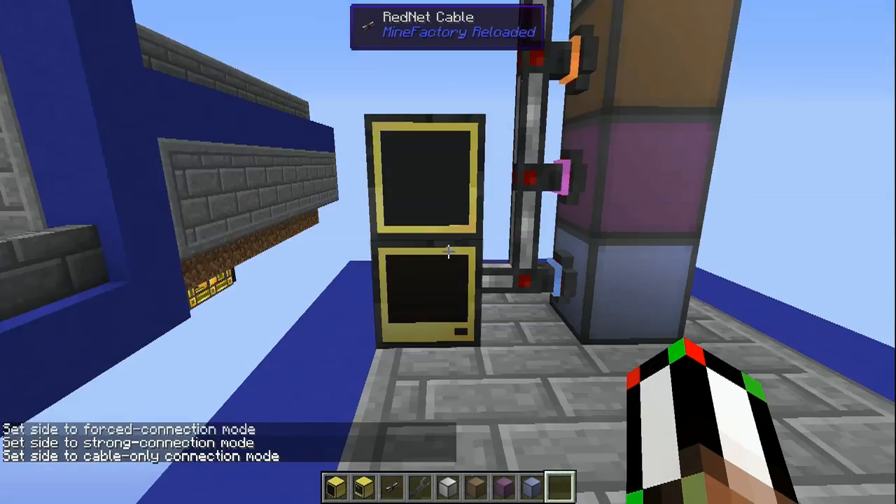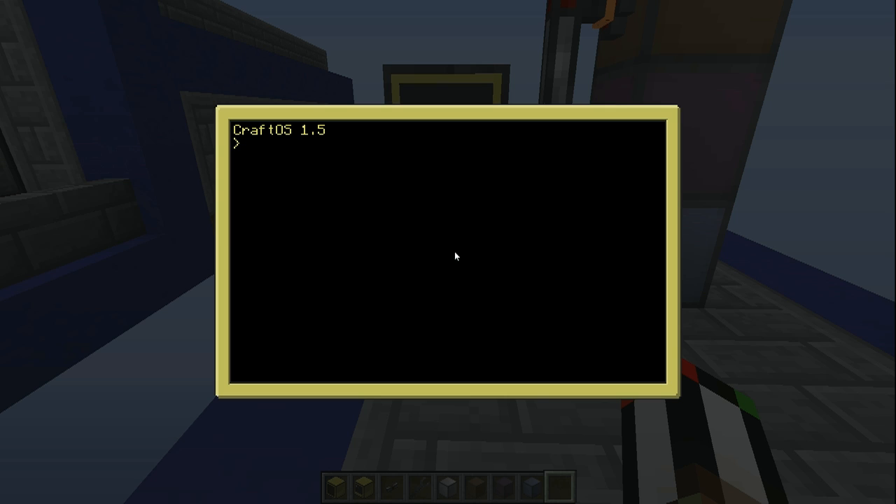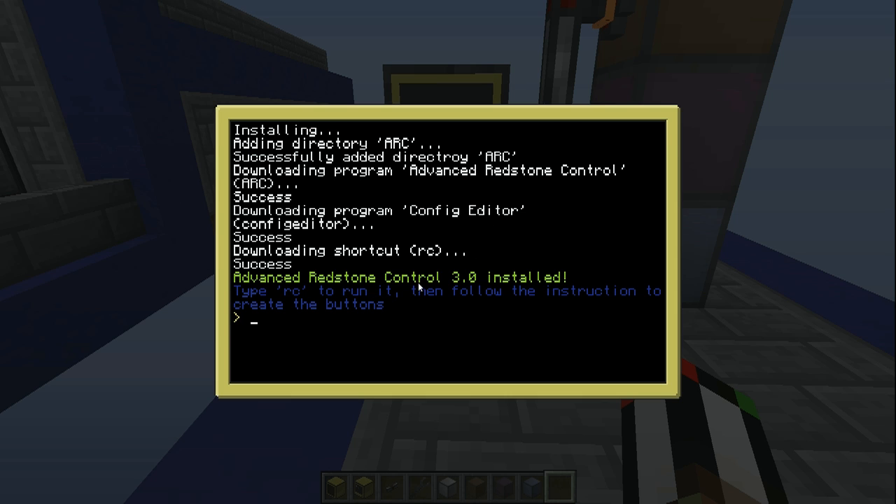Once you have all your stuff set up, then turn on your computer and type in the following: pastebin get, the code in the description, and then a name. I'm going to call it 'installer'. That's because this downloads the installer for the program, not the actual program itself. After the program has been installed, if you want, you can just type 'delete' and then the name you called it, and boom, it's gone. This has made a bunch of stuff on the computer. To run it, all you have to do is type 'RC' and either 'run' or 'edit', and it'll tell you that in case you forget somehow.